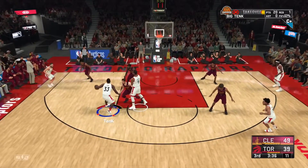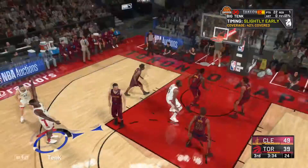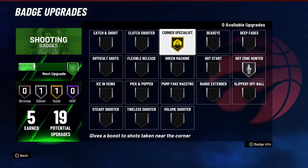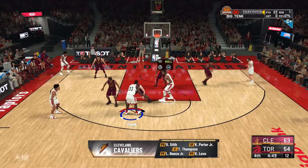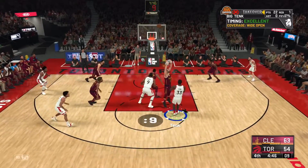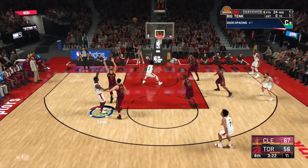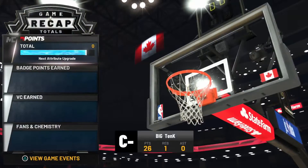That's Hot Zone Hunter right there — look at that pull up! I'm telling you, Hot Zone Hunter is a must-have badge. I only have it on silver and I'm making shots like that. I should have put that to gold before I put Corner Specialist to gold, to be honest. But if you want to go to the corner, you can shoot mid-range corner and Corner Specialist will pop up.